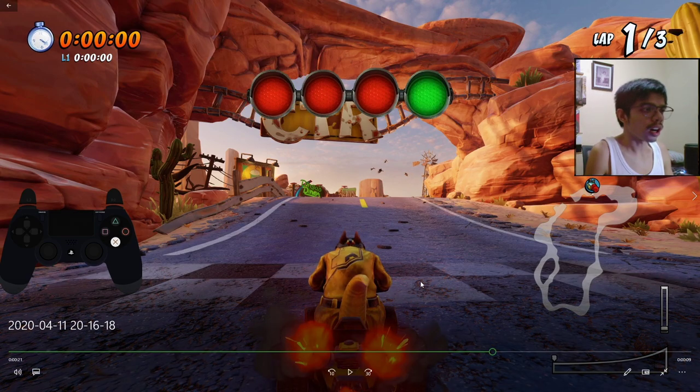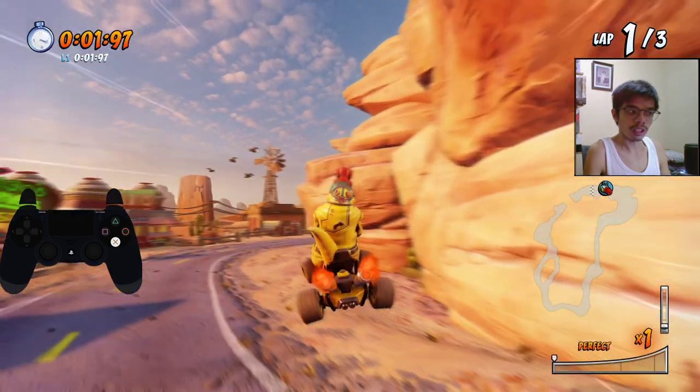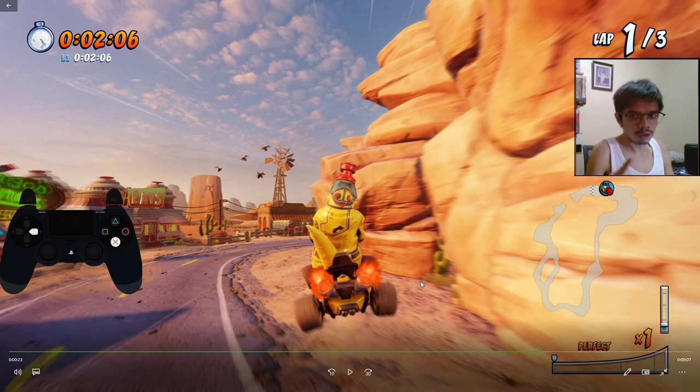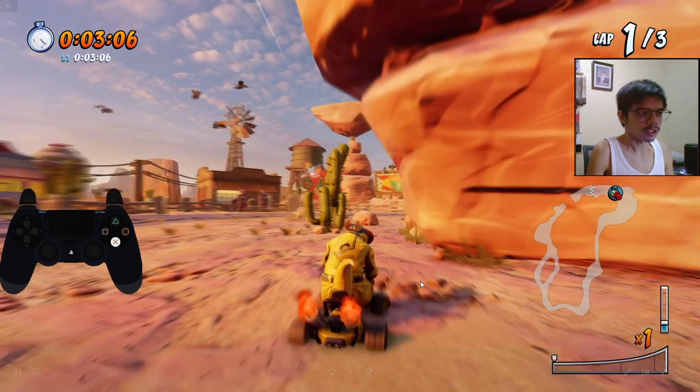For the second method, we immediately try to hug the corner. As you can see, we are going to power slide to the right side immediately, then jump. Make sure to have a little bit of air time again, and then the moment you land you will gain a boost from the air time.